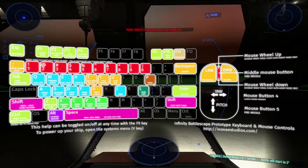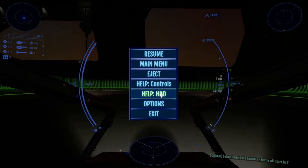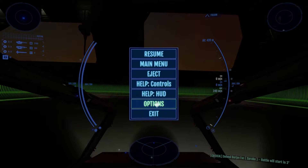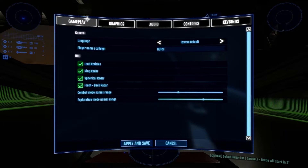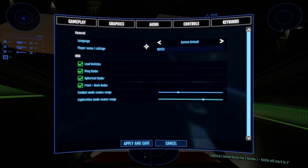The keyboard shortcut reference can be toggled at any time by pressing F9. The HUD reference can also be found in the Escape menu, and the Escape menu provides access to the Options menu, which opens the gameplay settings, graphics, audio, controls tuning, and custom keybind setup.